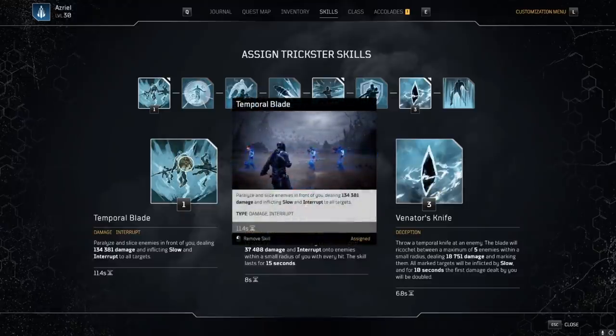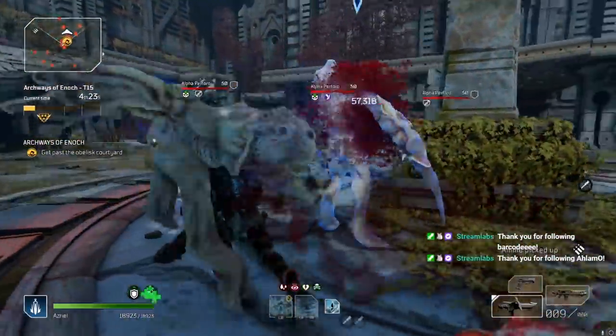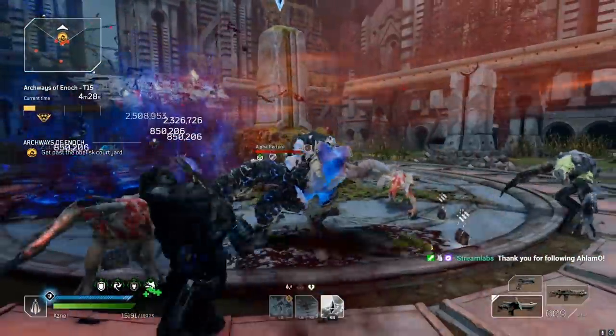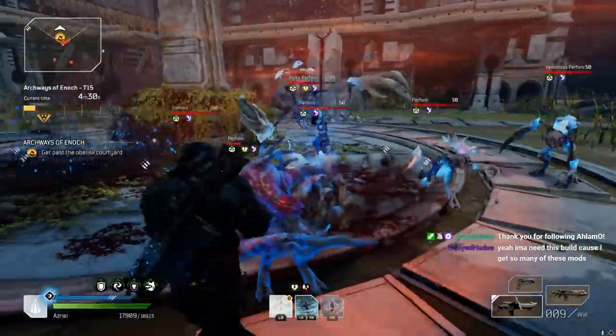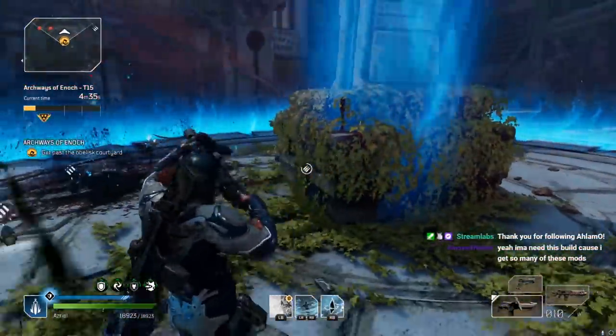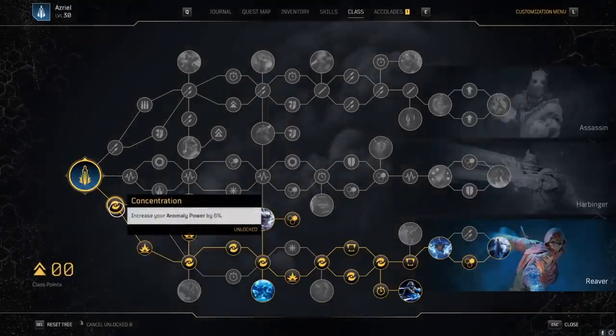Temporal blade is our big damage dealer — I've hit around four million damage with temporal blade in the right scenario. This build is kind of like playing a fighting game where you need to do a bunch of setup and then swing your temporal blade for ridiculous damage. With venator's knife, we're doing double damage — this is how we're getting two to three million damage hits easily. As you hit with venator's knife it increases your damage, then you throw out two temporal blades, then you go into cyclone slice. All of this is winding up damage for your cyclone slice.